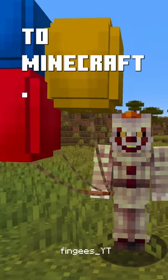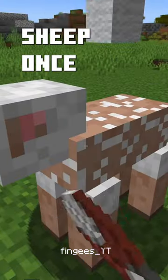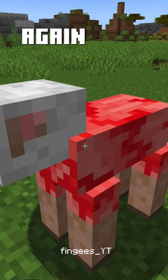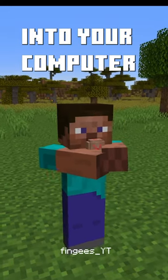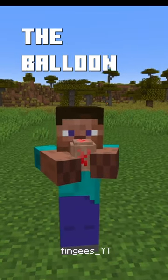I added balloons to Minecraft. You can shear sheep once to get their wool and shear them again to get their skin to make the balloons. You have to blow into your computer for Steve to inflate the balloon in game.